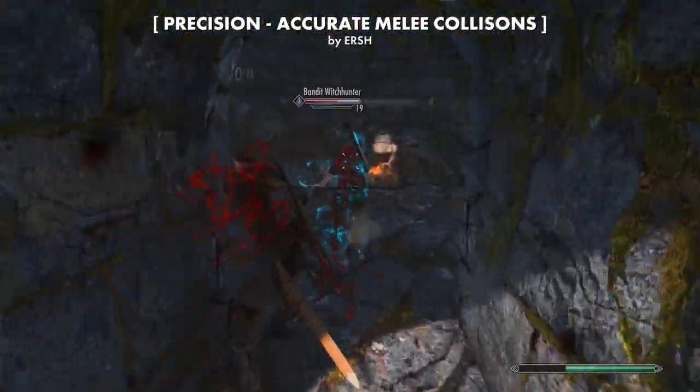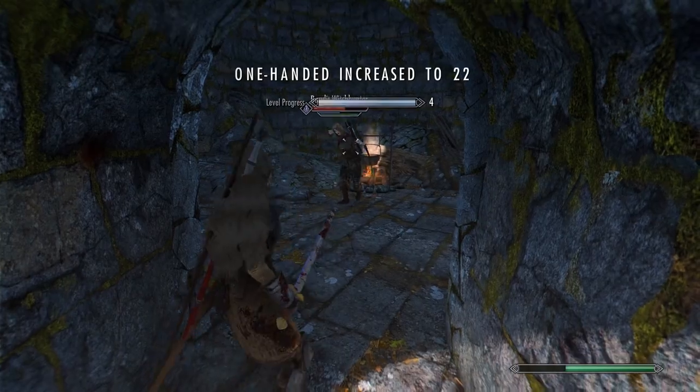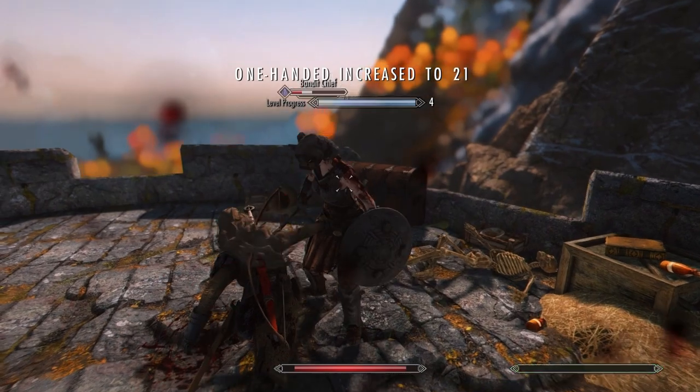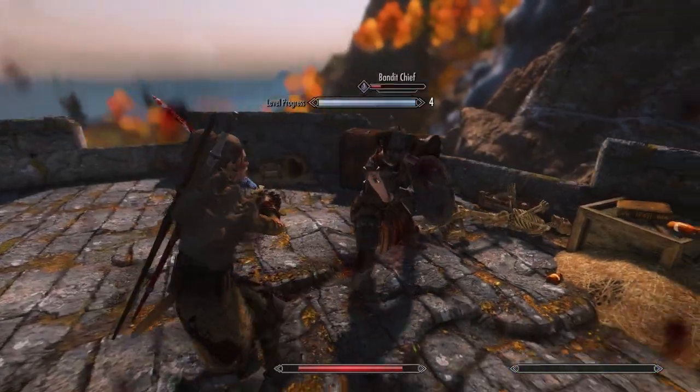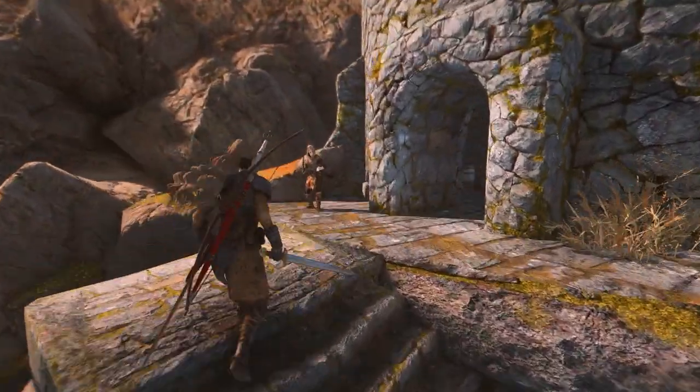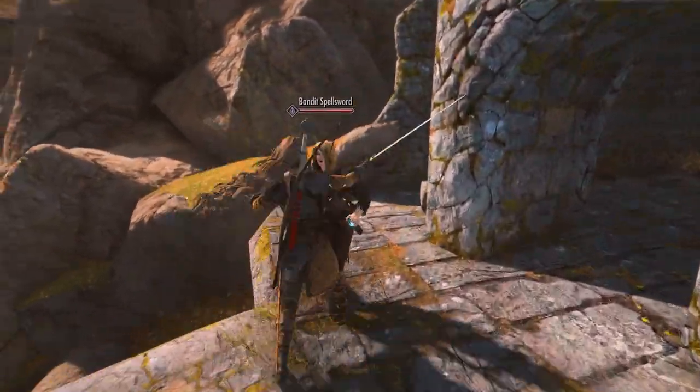Precision, accurate melee collisions, makes your opponents react accurately to your attacks. For instance, say you hit your enemy from the left - they'll stagger with the blade instead of just some random direction like in vanilla Skyrim. This mod also adds fancy weapon trails, coherent hit stop, and subtle camera shake. Very nice.